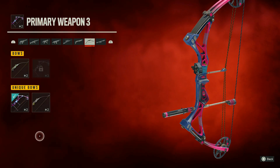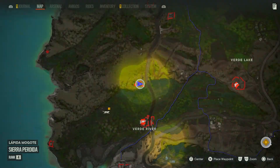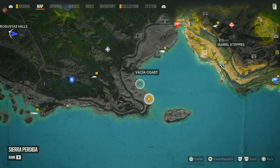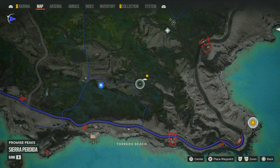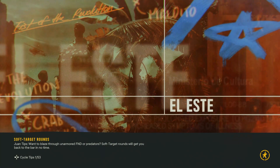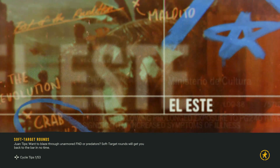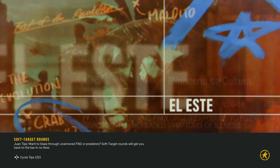Let's equip this thing. Now I'm going to do the next main mission. It's a little bit of a way away, so I'm going to fast travel over there. It's the Harpoon Operation — this is the one for Yelena, and I think it's the last one in her quest line. We have to head a fair old way away, but I think this is the very first hideout we found when we discovered El Tigre, where he spoke to us.